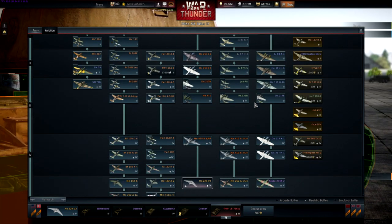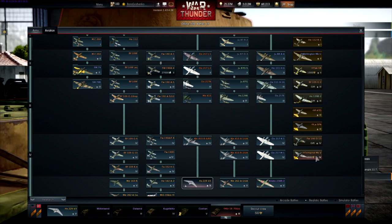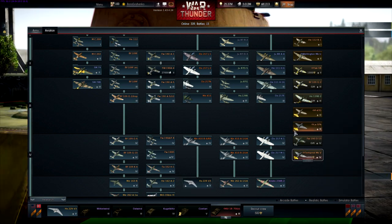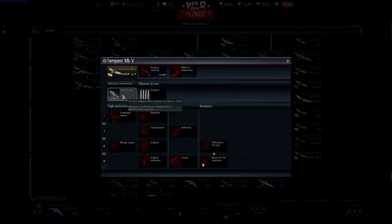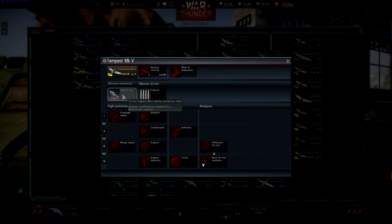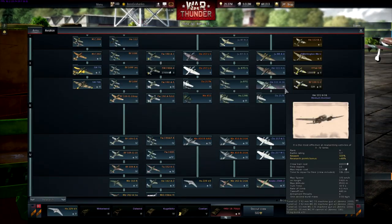We also have the Tempest Mark V, which is a premium. Taking a look at the modifications — four 20mm Hispano Mark V cannons with 200 rounds per gun. Typical Tempest right there, nice old British plane.